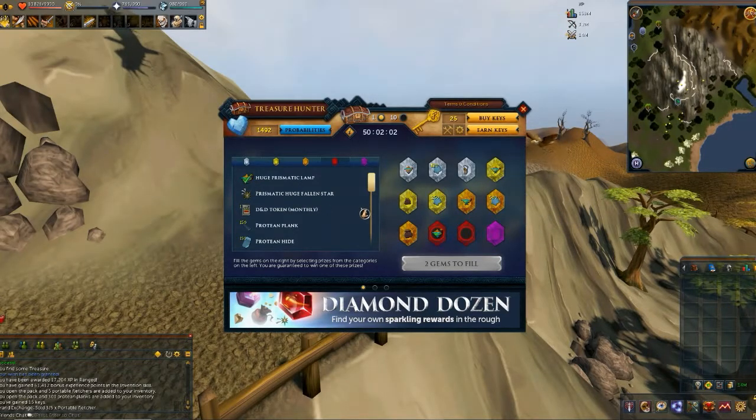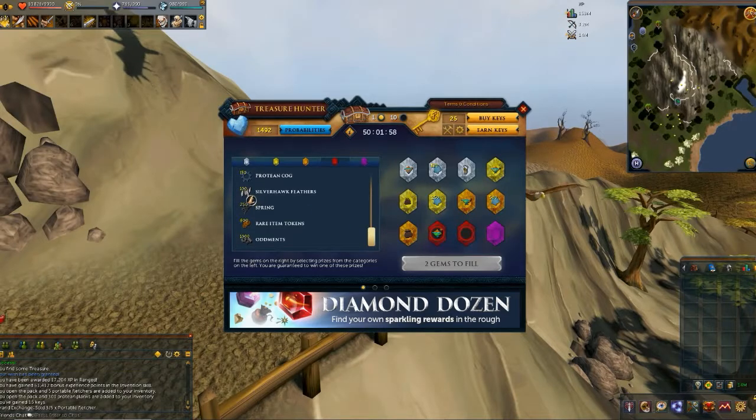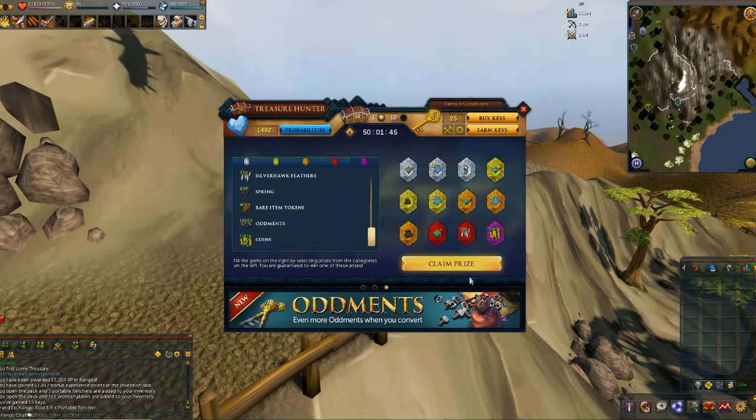Huge prismatic lamp — we only got two here. Silverhawk feathers sell for quite a bit of money, so we'll take that. And for the final, since I only spent 23.5 million on my bond to get these keys, I want the 50 million coins. Let's see.